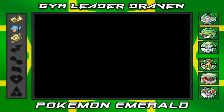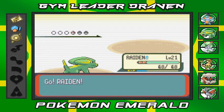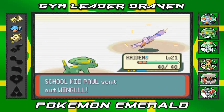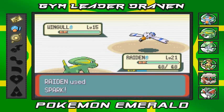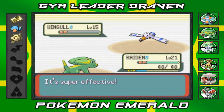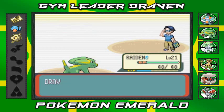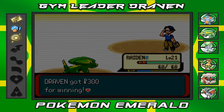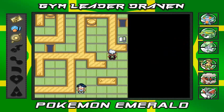Now it's gonna come out with a Wingull - finally a Pokemon that Raiden can actually get a good victory against. Let's do this - bring it, Spark! There we go, Spark attack - bye-bye Wingull! Raiden being a cool Pokemon, as always. That's the end of that battle.